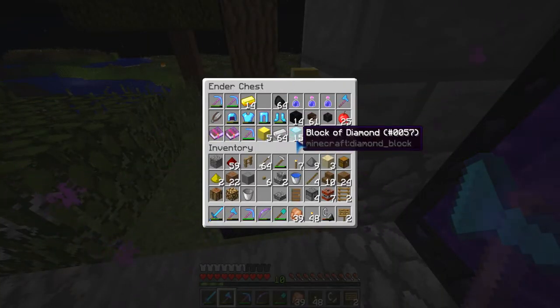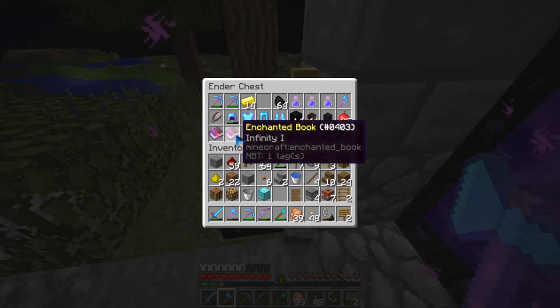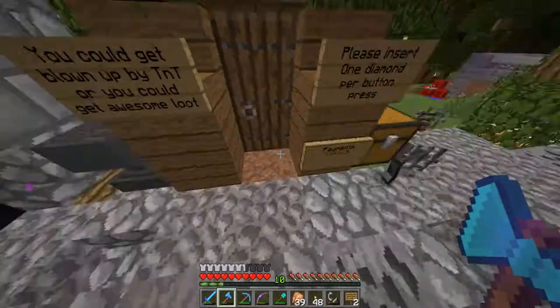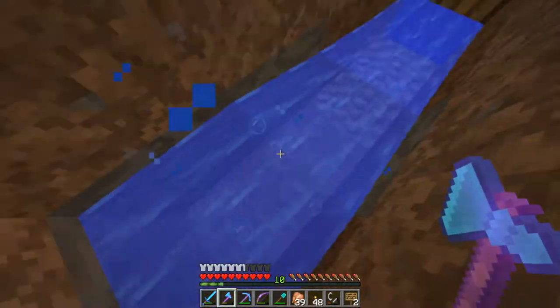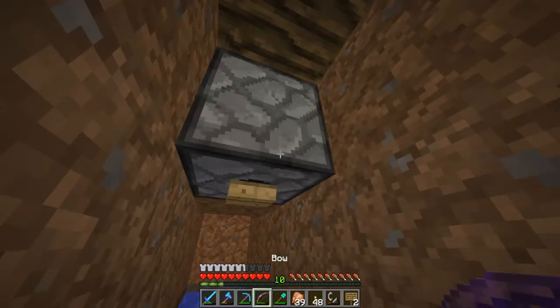One of the prizes could be like a diamond block. I'm also going to have an Infinity One book in there — actually, I need that for myself. I'm going to have this book in here, and I'm also going to fill it with some dirt. So you could either get really bad stuff or you could get really good stuff. That's kind of how it goes.